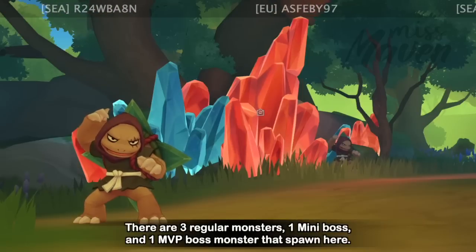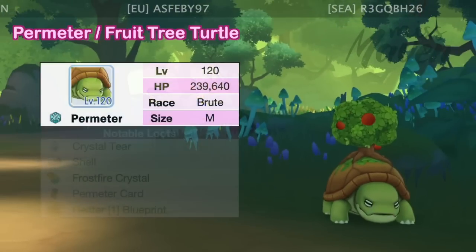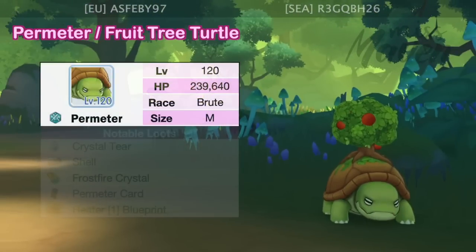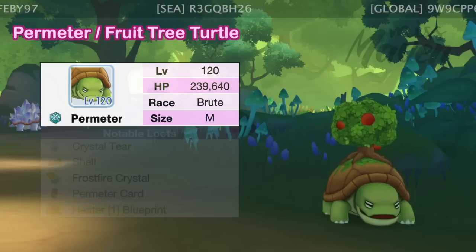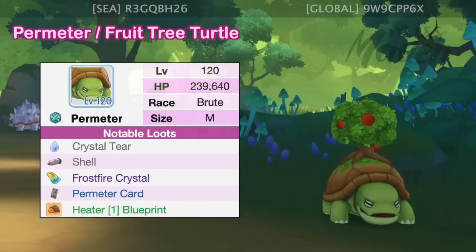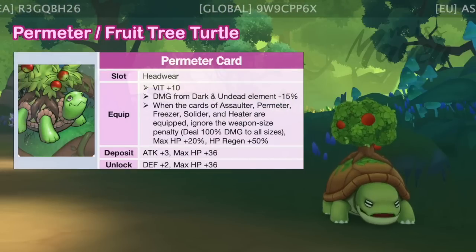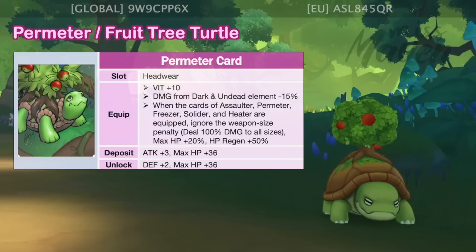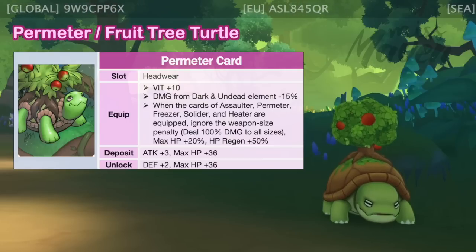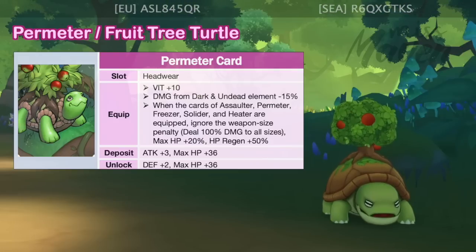There are three regular monsters, one mini boss, and one MVP boss monster that spawn here. For the first monster, we have the level 120 Per Meter or Fruit Tree Turtle, which is of neutral element, brute race, and medium size. Its usual material drops are Crystal Tear and Shell. The Per Meter card is a headwear card which increases VIT by 10 points and reduces damage taken from dark and undead element by 15%. It's one of the cards needed to get the turtle card combo effect, which removes weapon size penalty and grants plus 20% max HP and plus 50% HP regen.